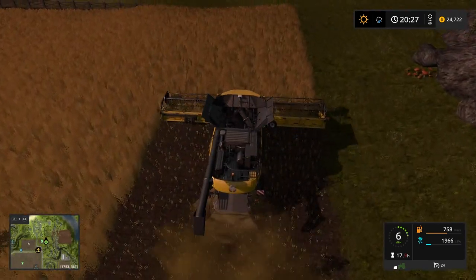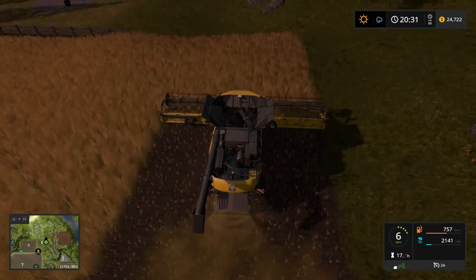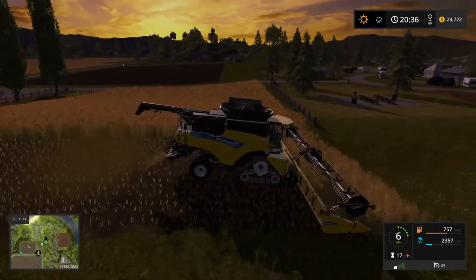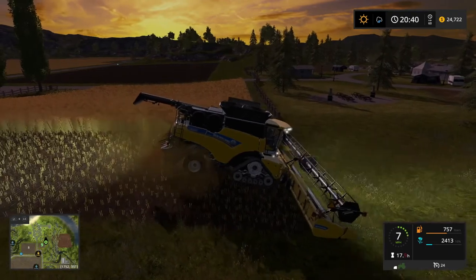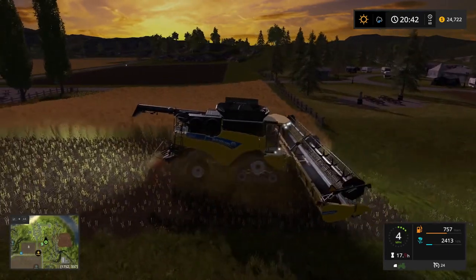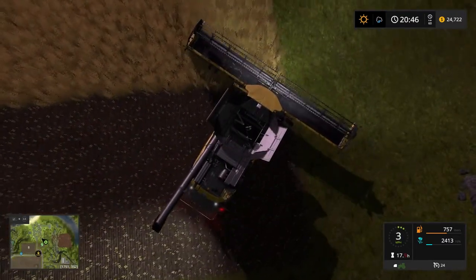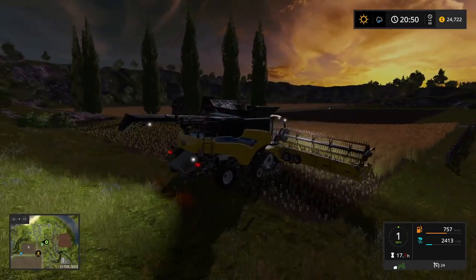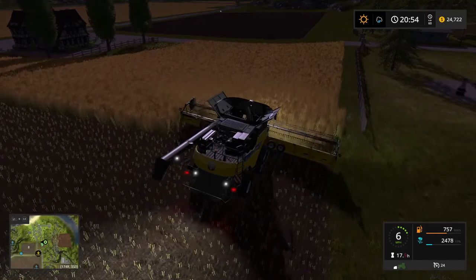I usually keep a bottle right next to me on that little coaster, and sometimes I've got food here too — y'all know I like food. It's getting dark now, I need to turn on my headlights and turn around. Field 9 is always not the easiest field to harvest, but I'm proud of it — we plowed it up and made it what it is.